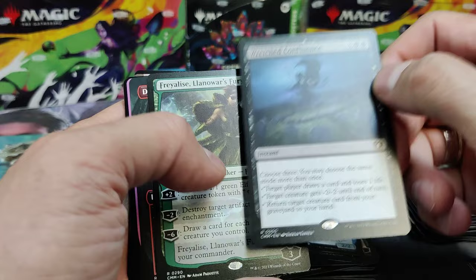Dragon token. A Tusker — used to be great. I think it's from the Mirrodin block. It was a great card back in the day, not as good now. Freilis. Wretched Confluence.